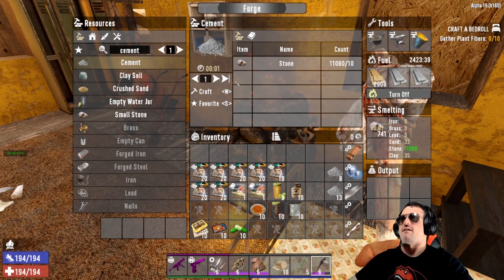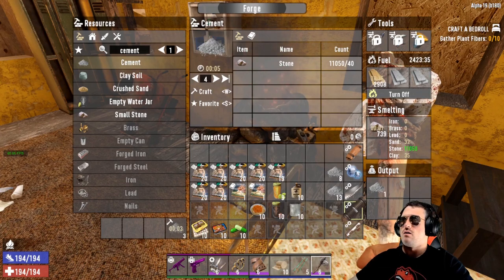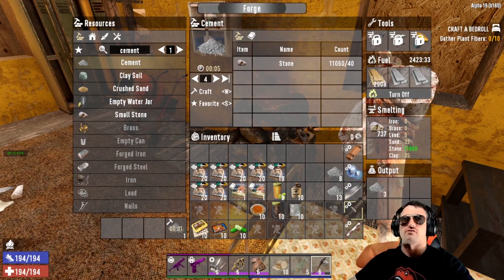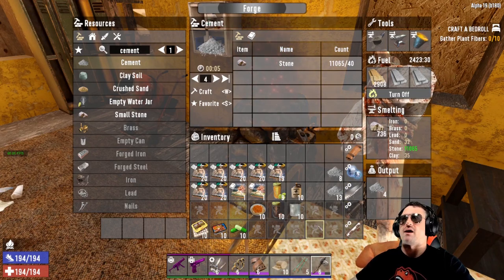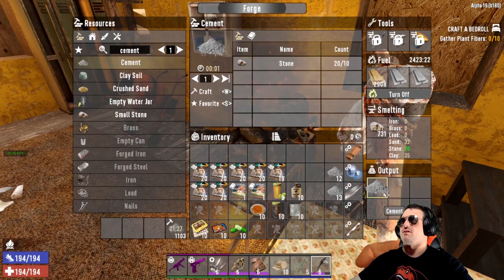We're going to hit the craft button. There we go, we crafted one. You can craft a couple — look at that, it's going to pop them out as it goes. Or you can even craft all that you can, and it will take all your stone and make as many as it possibly can.